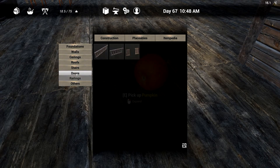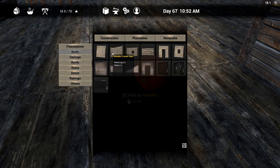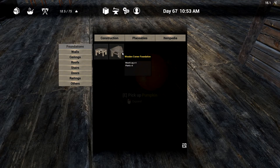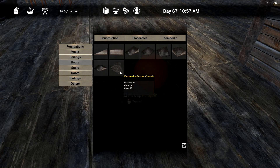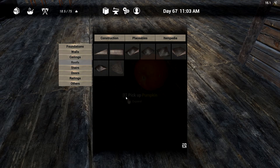This is the new setup, which actually is not too bad. These are the new pieces they put in - the wooden corner foundation and the wooden corner wall. It's a triangle but it's got these little lips on the side. You've got the ceiling, the roof tile as well, and the foundation and a wall. Yeah, that's not too bad.